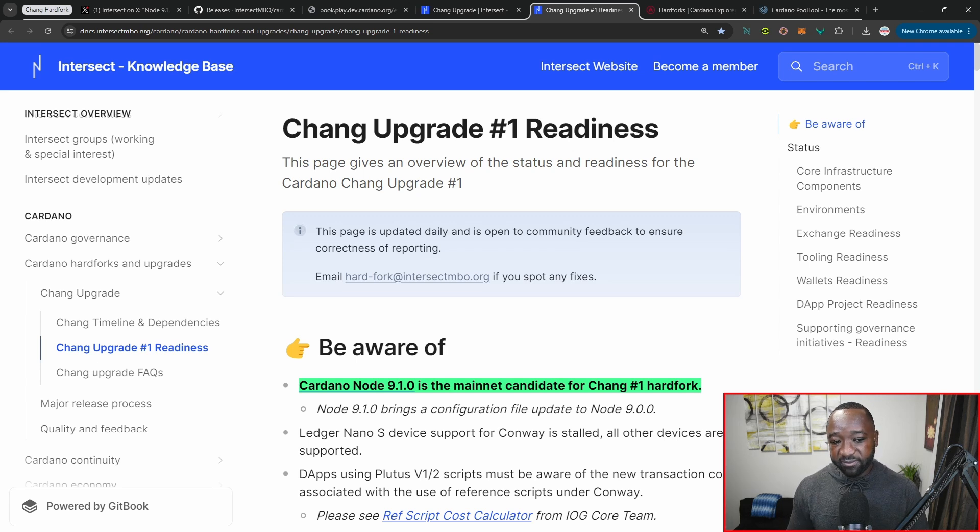Towards the end, we'll briefly highlight wallet readiness, project readiness, and then governance readiness with the ICC, which is all currently being trained right now in Colorado with the help of Charles.